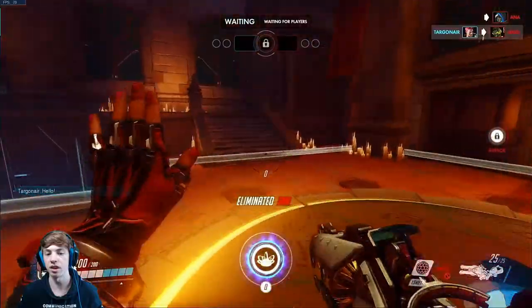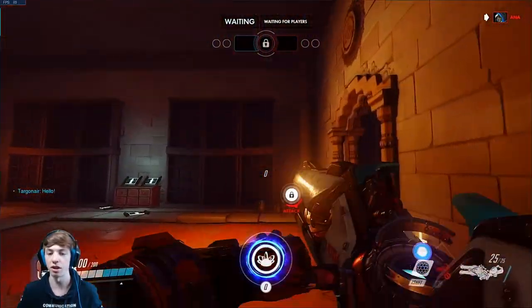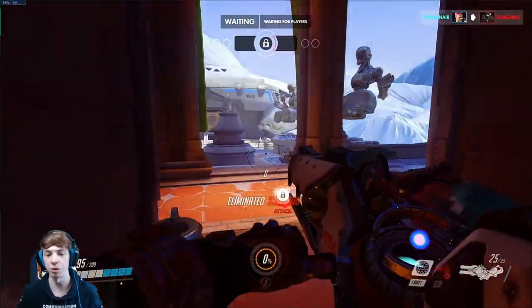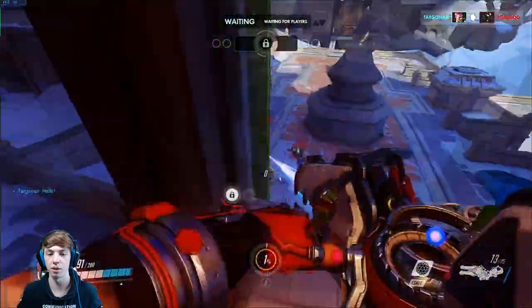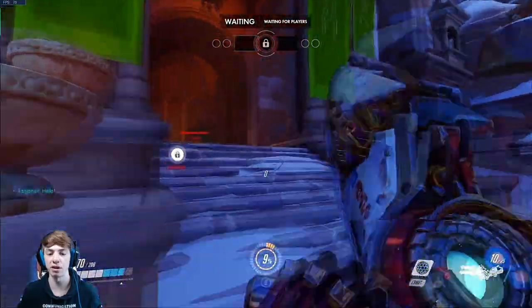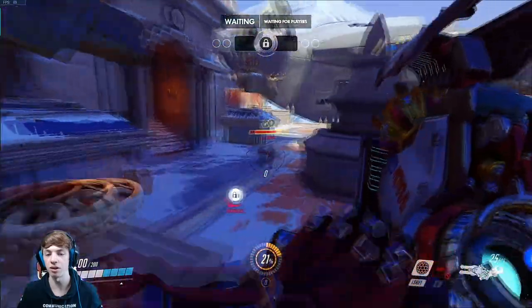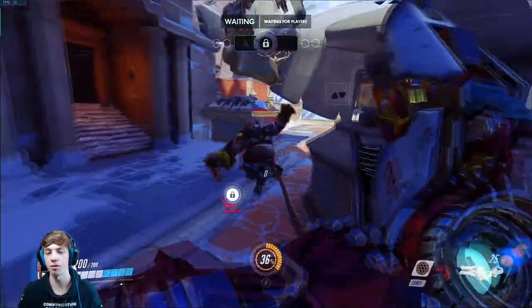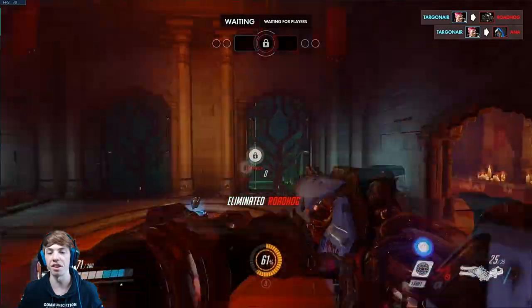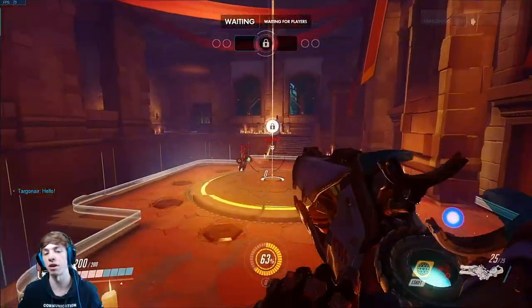Zarya knocks enemies back and does a lot more damage. With your ultimate and one shot — about 1.5 seconds — you can kill an enemy. Without the ultimate it's a little bit harder because enemies keep changing position since you're pushing them, but it's not that hard. You should be fine; it just takes practice like everything.